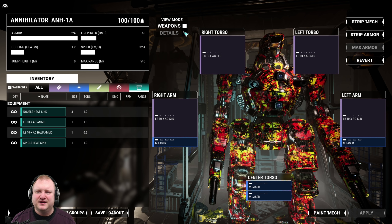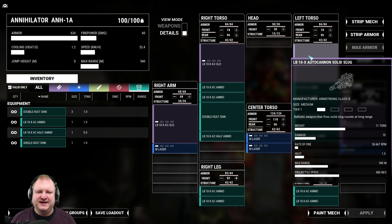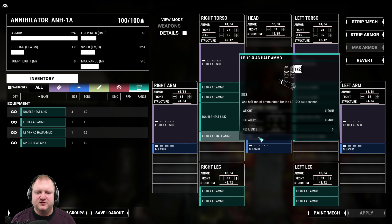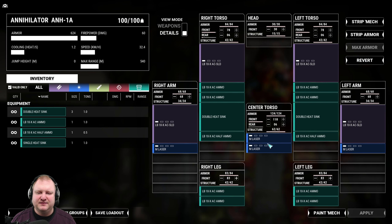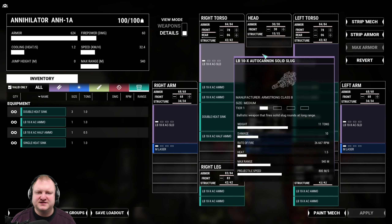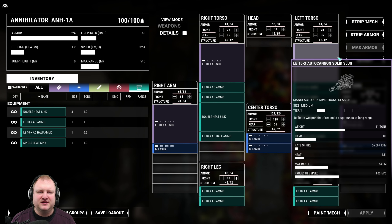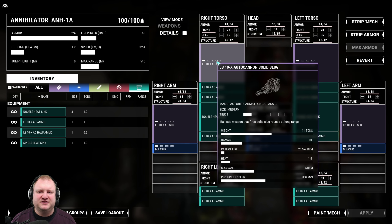Let's talk about its features. In terms of armaments, we are running Quad LB10X Solid Slugs and Quad Medium Lasers. You will need four Lost Tech weapons for this. The Medium Lasers are a dime a dozen — easy to get. But the LB10X Solid Slugs will take a little more time to collect. You need to reach level 12-plus zones, so around the 30-plus mark in the timeline to get them reliably.